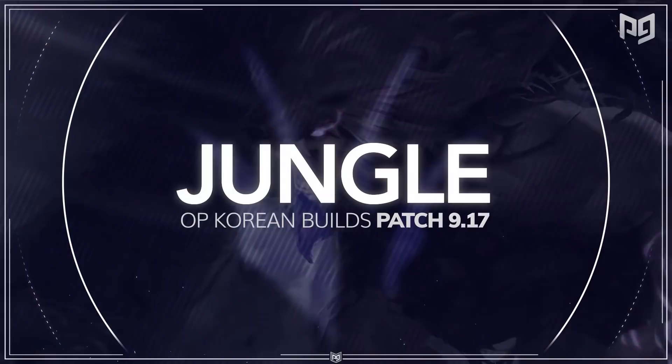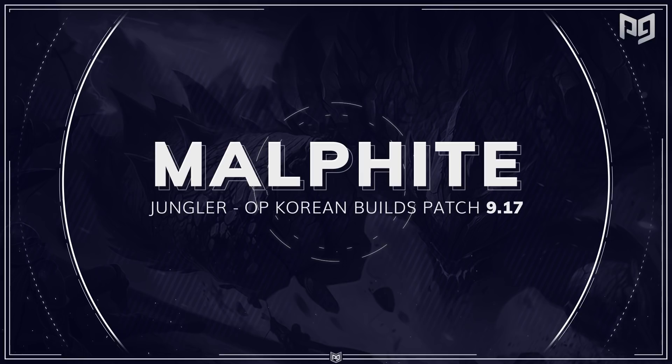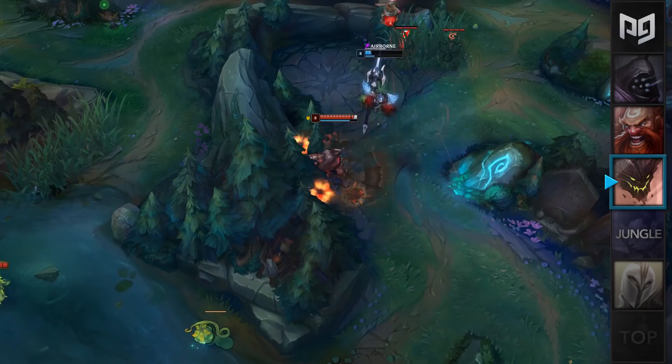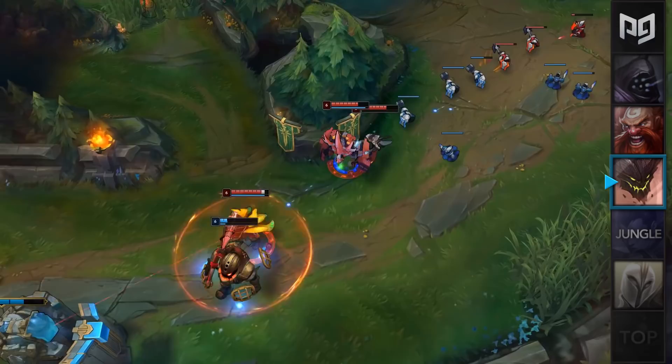Alright, let's move on to the jungle. The first jungle build we have is for a champion who recently received a little bit of a gameplay update — Malphite. He's been thriving in the meta ever since and is one of the sleeper OP picks of the patch. He's actually become a monster in the jungle and the Koreans have been abusing him ever since. Out of all the builds mentioned in this video, by far the most broken one is this one — it has a 56% win rate in Platinum and above.